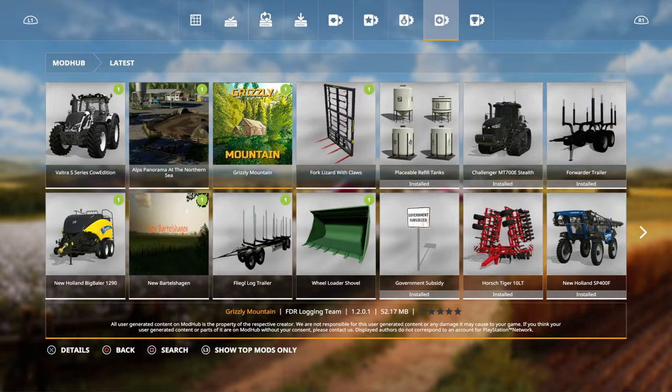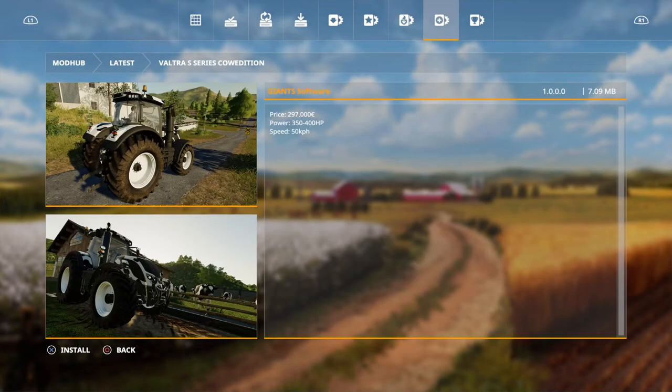We start off with the Valtra S Series car edition, which is the slightly bigger brother of the other Valtras. Nice looking edition, a Giants one. Another one they forgot to release with no date.